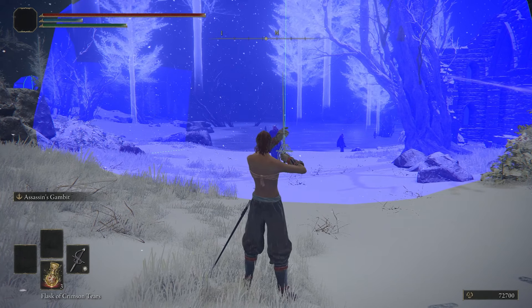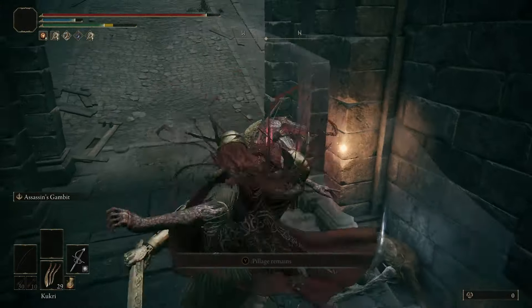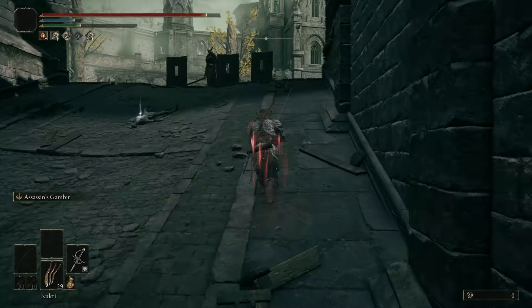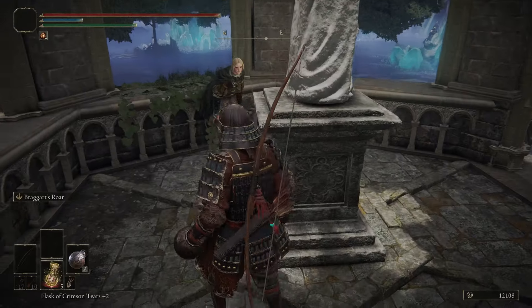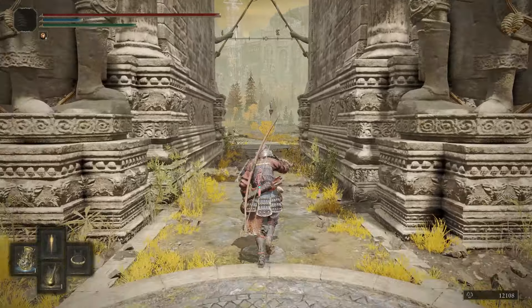Even with this buff though, Melania's aggro range is still enormous, meaning we can't avoid her attacking us entirely in most situations, but at least she won't notice us running past as quickly, giving her less time to attack. Getting Assassin's Gambit involves making it all the way to Volcano Manor, the fastest and safest way being Raya's questline, which means getting to Altus Plateau.